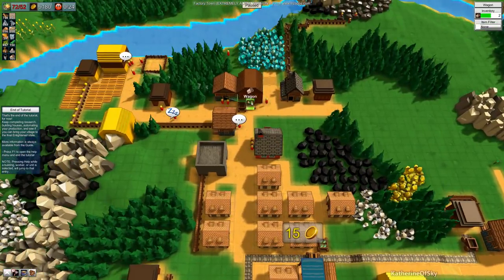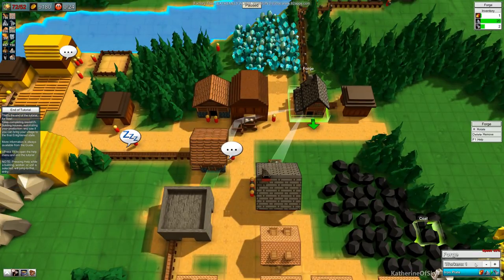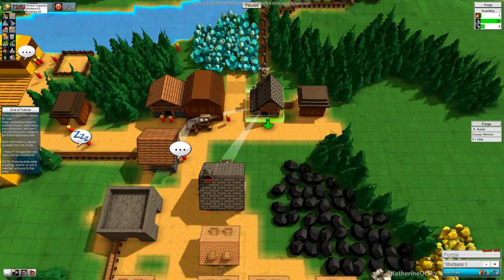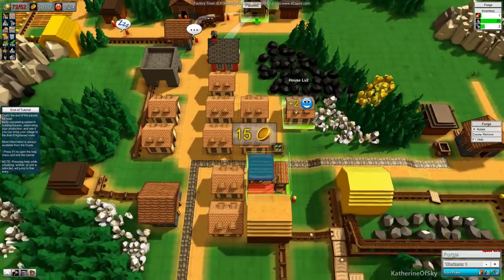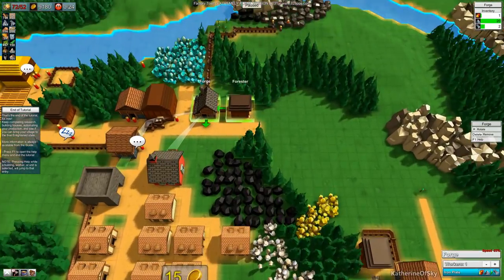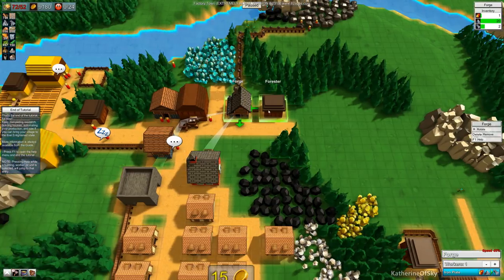What is now happening is that each of these buildings now requires a worker to function. We have 72 workers needed in the buildings, but we actually only have 52 workers existing in our little town. So we're going to have to expand our population base just a little bit.